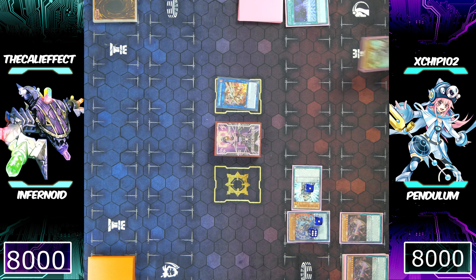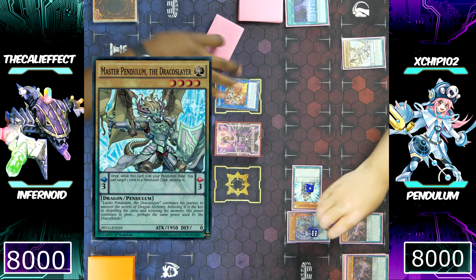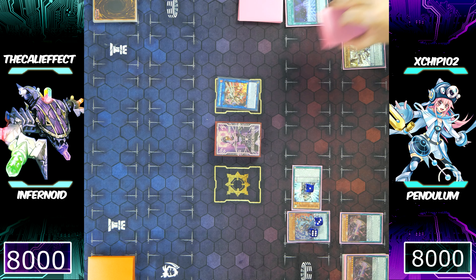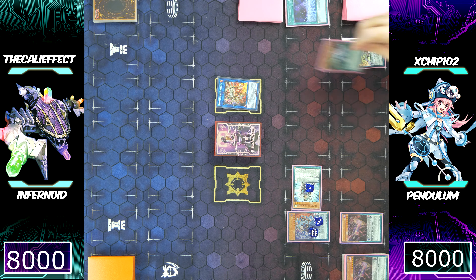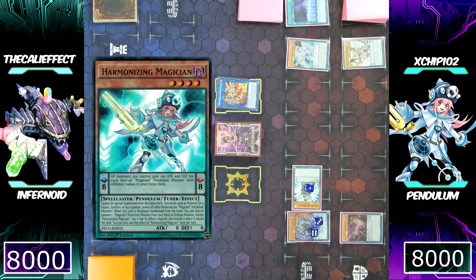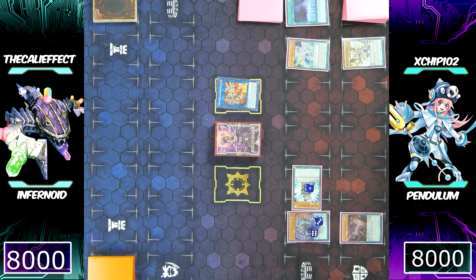Chip activates Master Pendulum into his scale, placing more counters on Jackal King — which now has nine counters. He can now Pendulum summon, summoning Harmonizing Magician to where Electromite points. It looks like he might only be special summoning one more monster to his side of the field from the extra deck — yeah, he's going to special summon Supreme King Dragon Darkwurm from the extra deck.